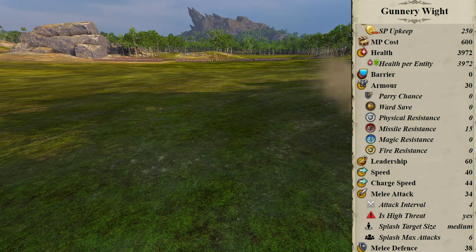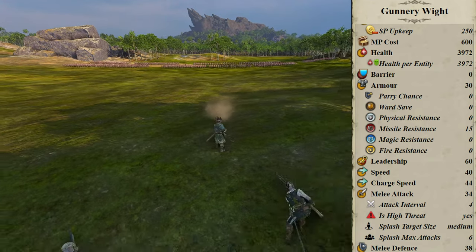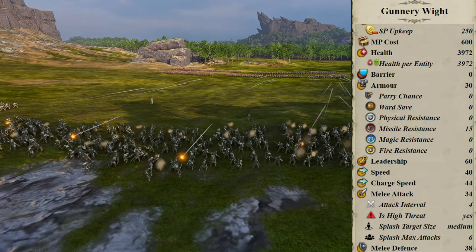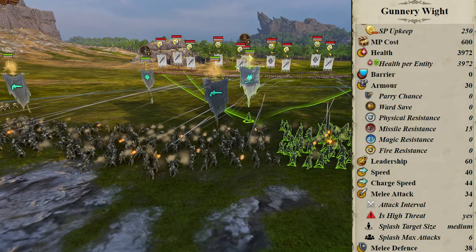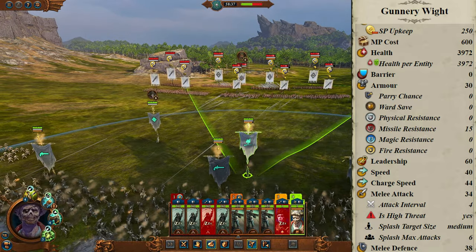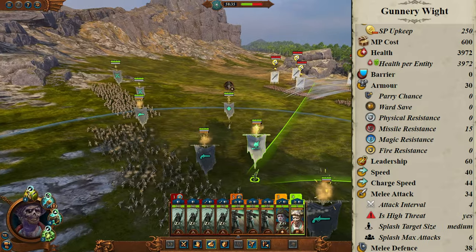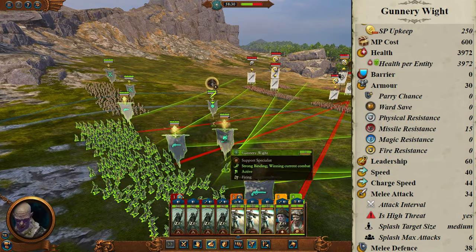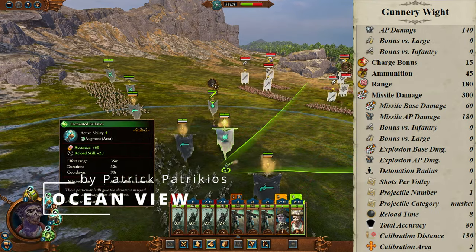In campaign, the Gunnery White costs 1,000 to recruit for a 250 base upkeep. On ultra, health is 3,972 out of the gate. Armor is 30, better than rank and file zombies. Missile resistance is the standard 15%. Leadership is 60, substantially better. Speed is 40, which is far better than the typical zombies, and this is on foot. Melee attack is 34 with an attack interval of 4, which is okay, and a medium splash radius with a max of 6 targets damaged, which is pretty good.